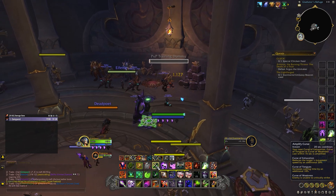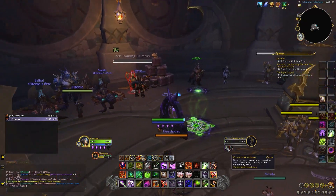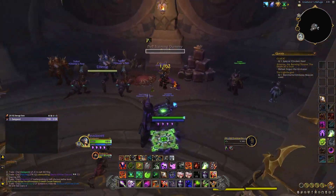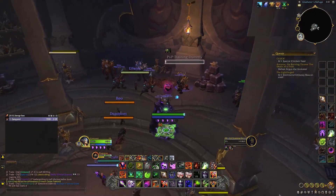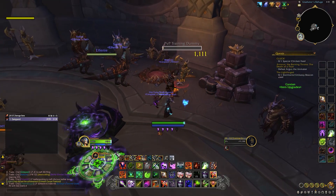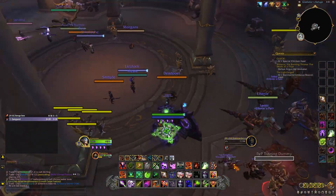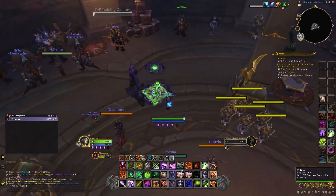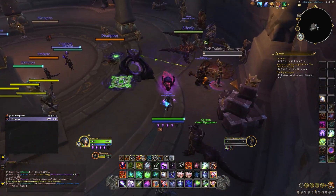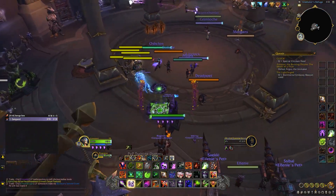Amplify Curse with Curse of Weakness is worth macroing - it's a very good offensive defensive. If a Fury Warrior or Ret Paladin is just charging at you and popping wings, you can do that and they won't be able to crit you. It's essentially just another wall if they're bursting and their whole thing is crit. Considering it's a 20 second cooldown, it's just worth putting on whenever you can. If you're specced into Shadowflame, you can slow them and have that on it, so you don't have to choose between slowing them and making them do less damage.